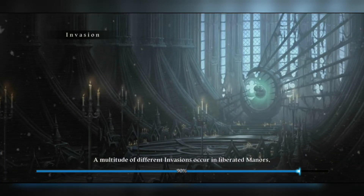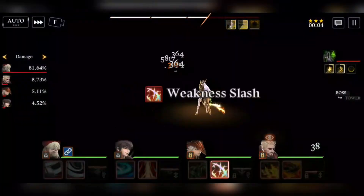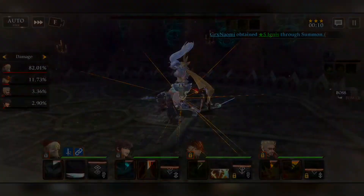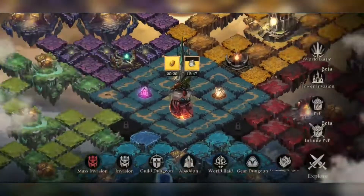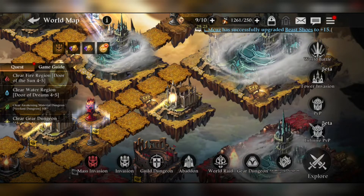Light Griselda is a support unit and one of the best five-star net support units. She has some DoT skills and some incredible support skills. As a light servant, you will be getting about 55 shards of her total — you only need 50 shards to summon her, so you'll have an excess of 5 shards.